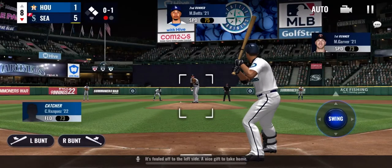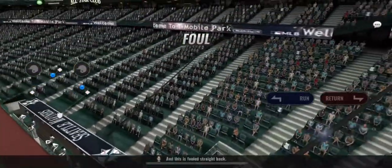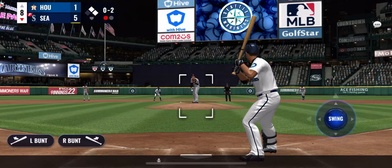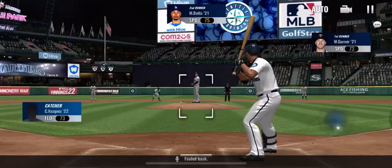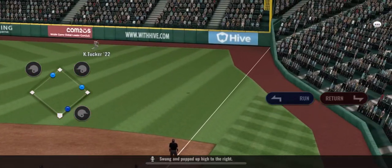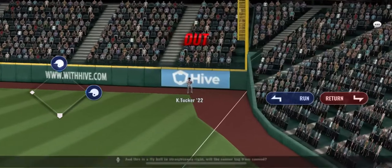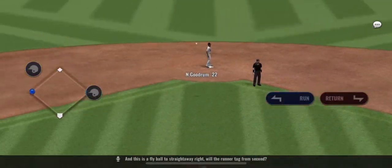Smashed high in the air in the opposite direction to the left — it's fouled off to the left side. And this is a foul straight back. Foul back. Swung and popped up high to the right. And this is a fly ball to straight away right — will the runner tag from 2nd?